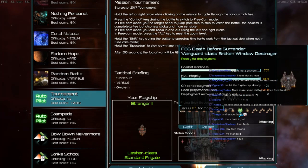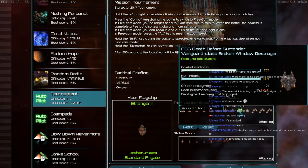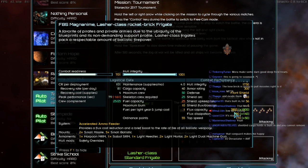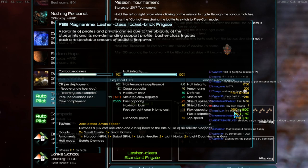So you're all saying it's standard. I feel like you're hiding something. He's definitely hiding something in there. It's probably the heads of his enemies or something. And then we have 7 Lasher Bricks, which are 1 Harpoon MRM, 1 Sabo MRM, 1 Light Needler, 2 Light Mortars, 2 Light Jawed MGs and Safety Overrides.